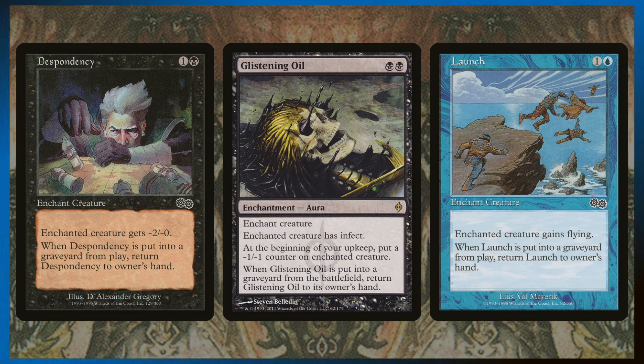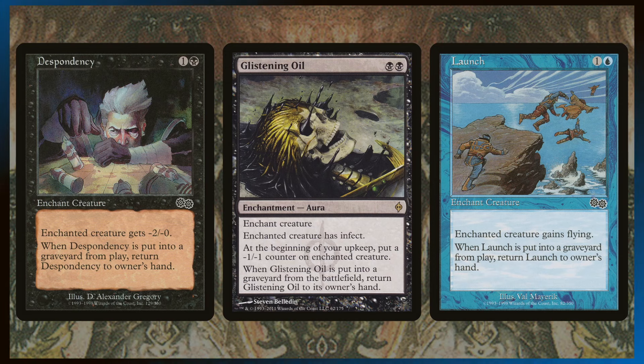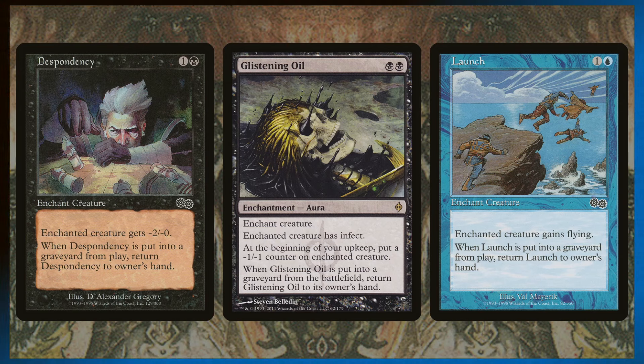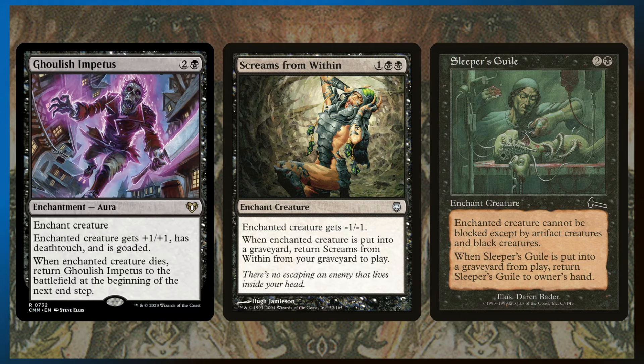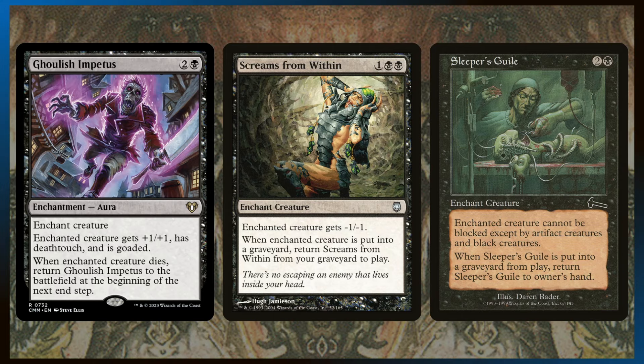Launch gives the enchanted creature flying and returns to hand — and for one and a blue, that's an amazing rate. Despondency gives a minus two, minus two, and then you can tap your commander to kill them when you need to and get Despondency back. These are the three-mana versions of the same effect. Ghoulish Impetus and Screams from Within require the creature to die for the enchantment to come back, but Sleeper's Guile returns to your hand if it goes to the graveyard.